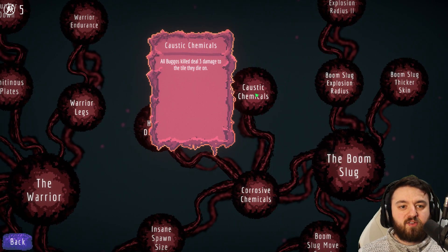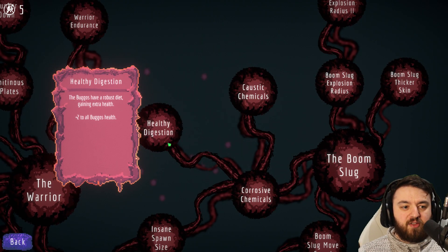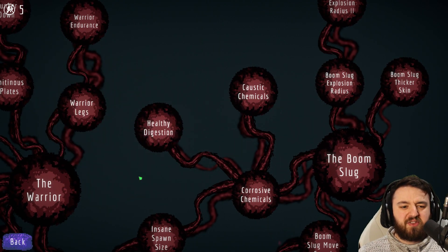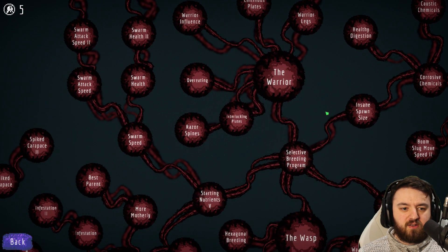From here you can do Caustic Chemicals, giving them plus three damage when they die on that tile — again, fantastic. Healthy Digestion gives them plus two health, and from that stage even little Swarmers have to be dealt with by the humans, and it's not very easy for them.